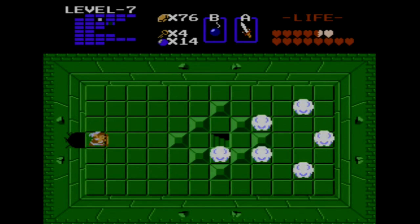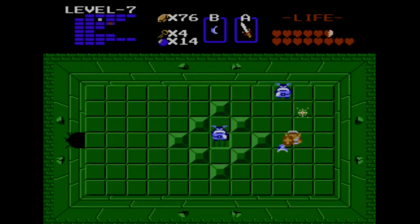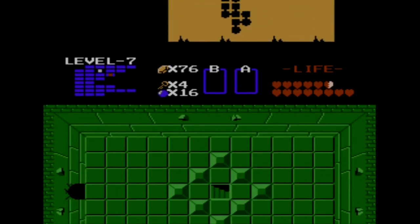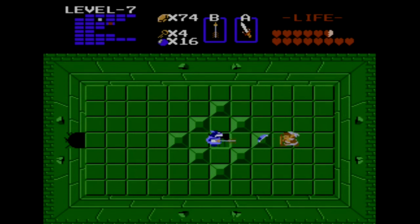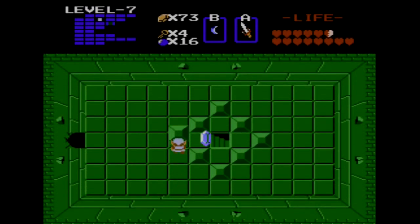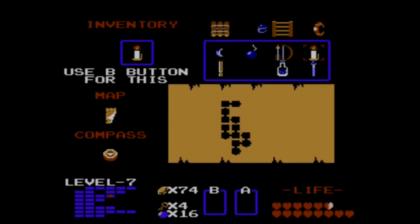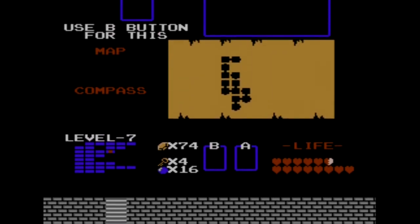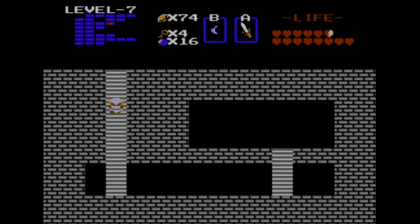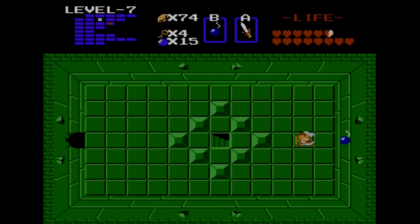First we want to go directly into the eye of this dungeon, because we can pick up the special item from this dungeon, which is the red candle. All this time we have had the blue candle, which allows you to illuminate one room, but you can only use it once per room — so you can't really use it as an attack item. Now we're going to get the red candle. The red candle you can use multiple times — up to two flames going in a particular room at one particular time — and you can use it an infinite number of times within a room with no restriction other than only two flames on screen at once.